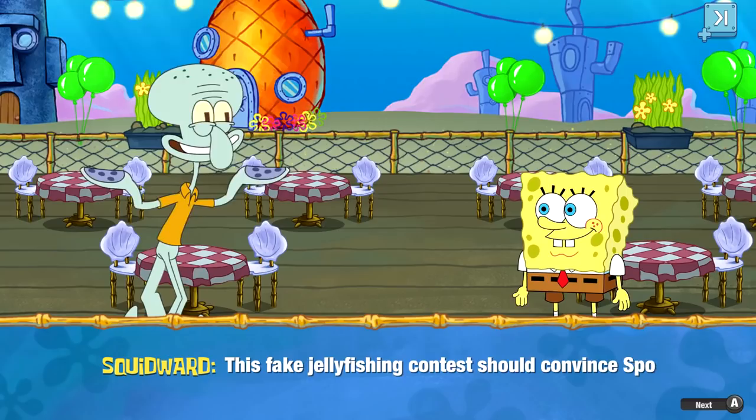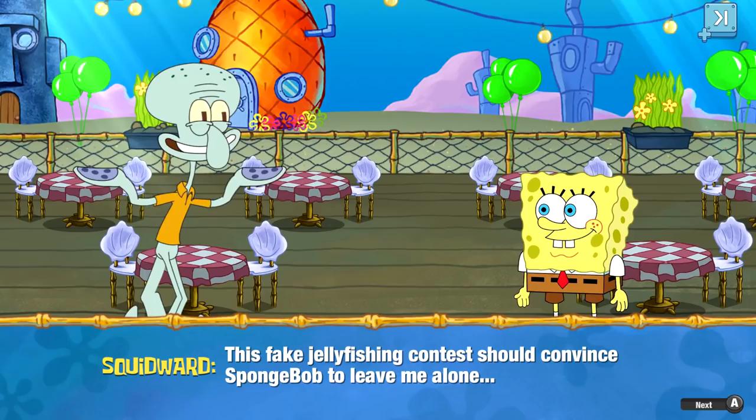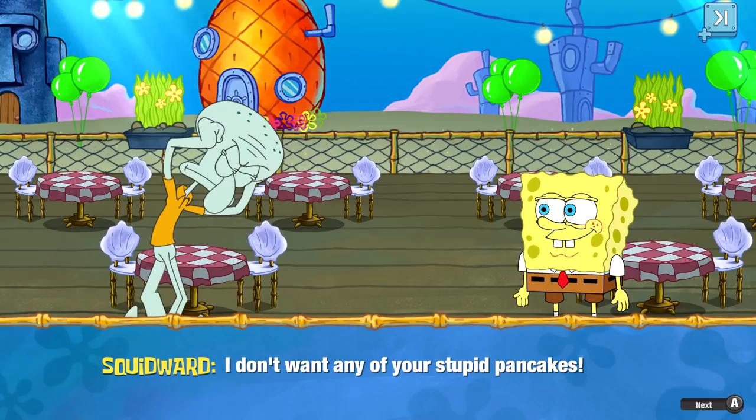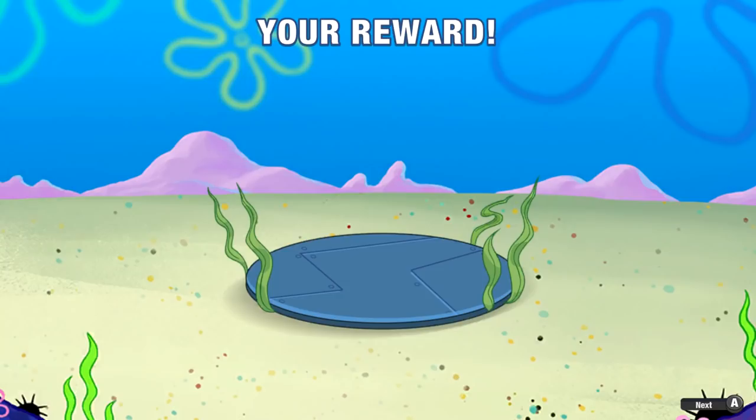There's another chest unlock. Characters are talking: 'This fake jelly fishing contest should convince SpongeBob to leave me alone!' 'Hey SpongeBob, have you seen the flyers for the jelly fishing contest?' 'No, I've been too busy selling pancakes — want one?' 'I don't want any of your stupid pancakes — I mean, no thank you SpongeBob.' We did get a reward this time — 100 coins, I'll gladly take it.